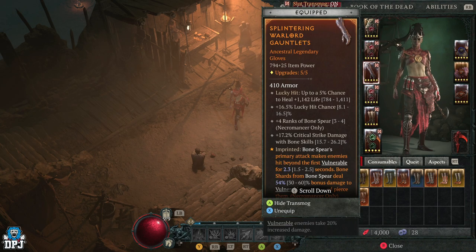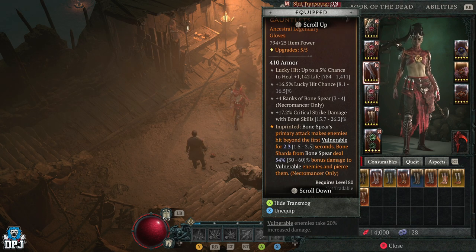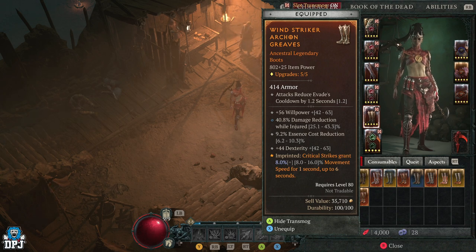On my gloves I have a chance to heal for life, a plus percentage into the locker, four ranks into Bone Spear which I'd say is a must, and critical strike damage with bone skills — actually not a bad roll. The aspect you want: Bone Spear's primary attack makes enemies hit behind the first target vulnerable for a few seconds, and bone shards from Bone Spear deal extra damage to vulnerable enemies. Enemies are most of the time vulnerable thanks to those tendrils anyway, so this is always active. My boots have damage reduction while injured, which helps a ton, plus essence cost reduction. Look for movement speed on boots if you can; the aspect here is critical strikes grant movement speed.